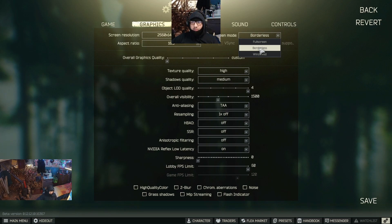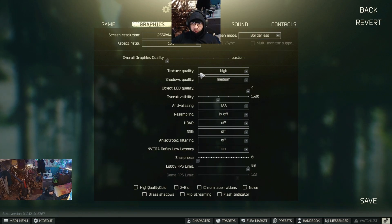Set texture quality to high if you have a CPU better than something like a 4770K, and set shadows quality to medium. For object quality, if you have a card stronger than a 1060, you can set it to three and a half or four. For a 1060 and below, set it to three or two and a half. I keep mine on four using a 1070.